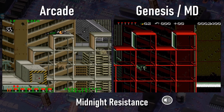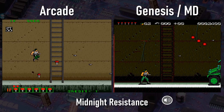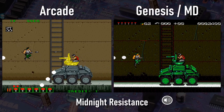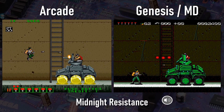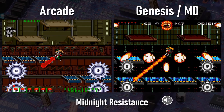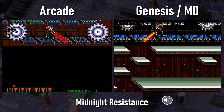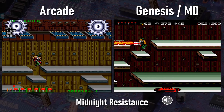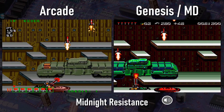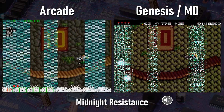Two years after the release of Midnight Resistance in the arcade, it was ported to the Genesis, published in the US by Sega. While the colors are inexplicably a lot darker than the arcade game on Genesis, and the Genesis port loses some music, the two-player simultaneous mode, and the rotary controller, it's still a great port. What's left is like 95% of what made the game good in the first place. The Genesis port has all of the arcade game's levels and power-ups, a choice of several different control schemes, and music that actually sounds noticeably better than the arcade original, even though we lose one of the three level songs.